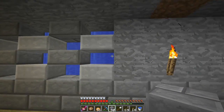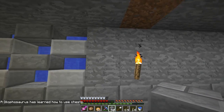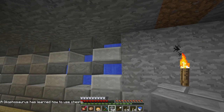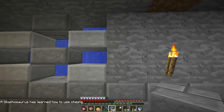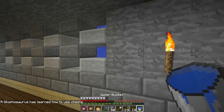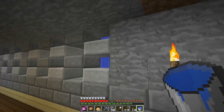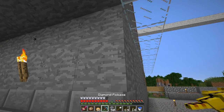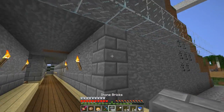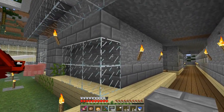I want to continue the same theme — the water theme — all the way across. So what I have to do is make a bunch of these flat stone slabs, then get buckets of water like this and just go all the way along and finish that, up to about here.